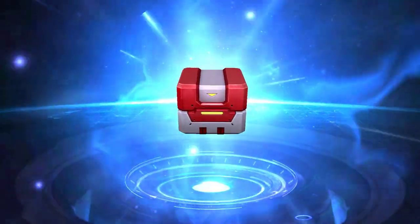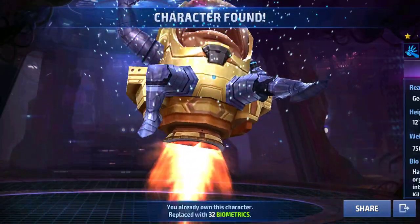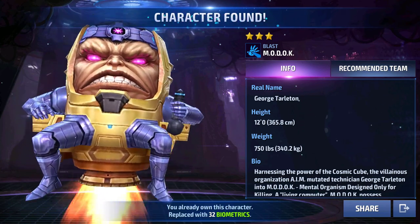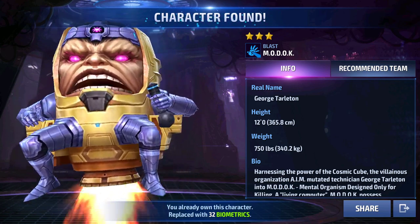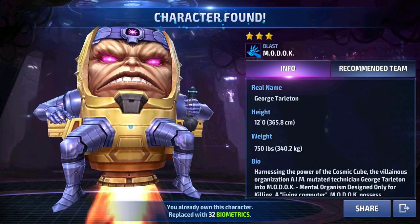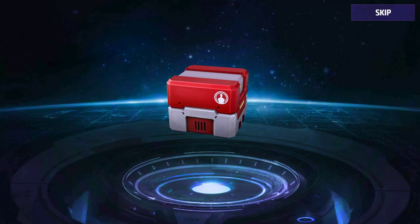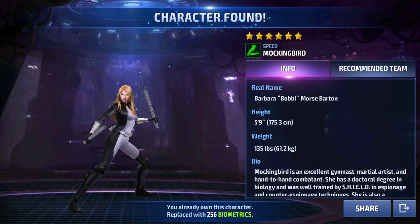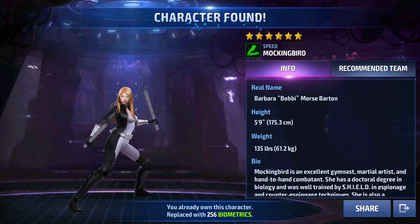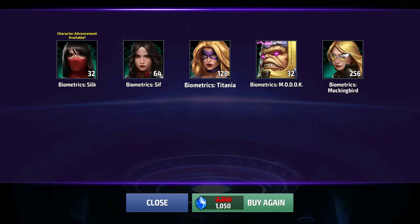Next chest — oh my god, I can't believe it. Who in the world would want MODOK in a chest? Netmarble, seriously, get your act together and give us something good. And the last chest — six stars, but it's Mockingbird. She's like one of the most useless characters in this game. It's terrible. We got some decent pulls across the five packages overall, but it's still terrible.